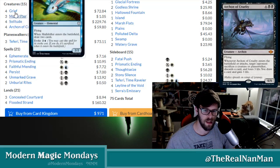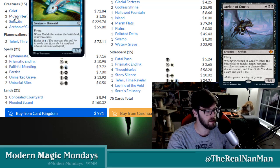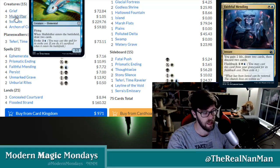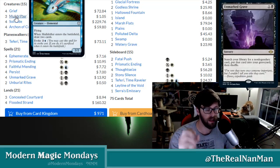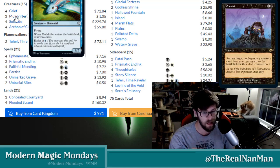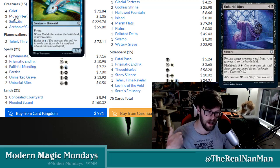These creatures have evoke costs — it's an alternative cost that you're going to be casting, usually less mana, and it might have another effect with it. In particular, Muldrifter has that evoke for three mana instead of paying five. So when it enters the battlefield, you get the ETB effect of drawing two extra cards, but then you have to sacrifice it. Basically ETB triggers and then it sacrifices.